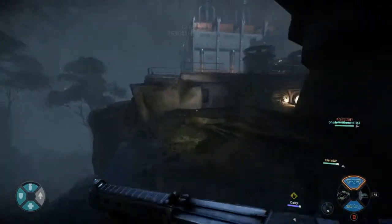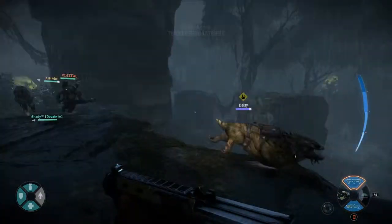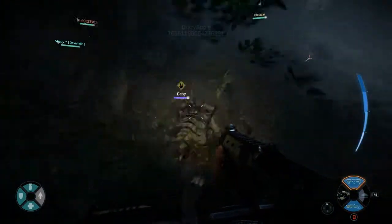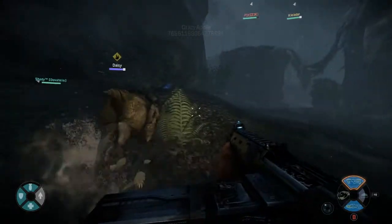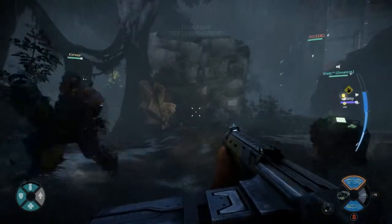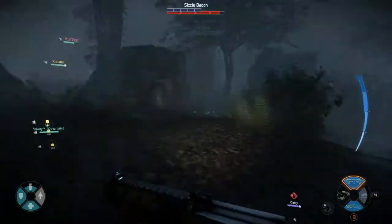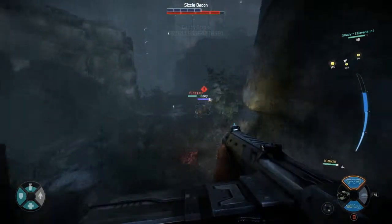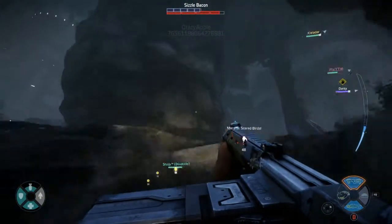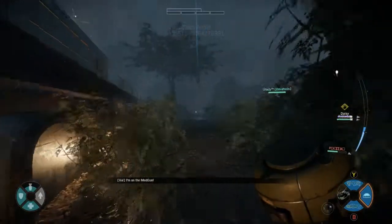The Wraith is just so hard to keep in sight. The gaps it can cross with its Warp Dash ability are so big, and its decoy makes it really stealthy especially early game. Even if you catch it by some miracle early on, with its decoy and high mobility it's able to maneuver around the arena enough that it doesn't take any damage whatsoever.